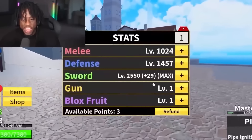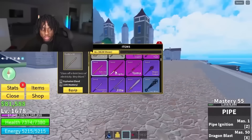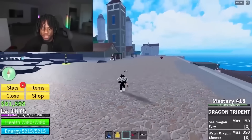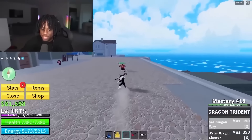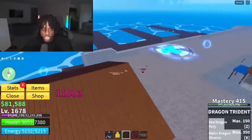His stats are all sword, defense, and melee. He has the Yama, Rengeku, pull, first form, and dragon shite — the dragon shite is fully leveled up. This is probably the best item in his inventory. This sword literally does so much damage. It's insane.